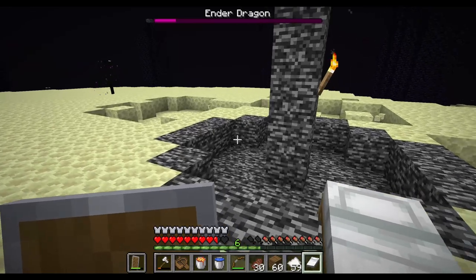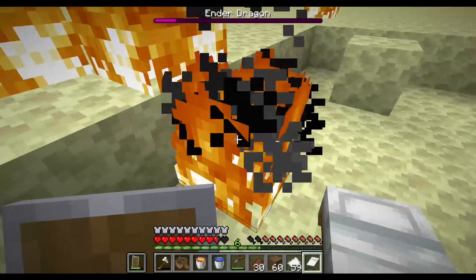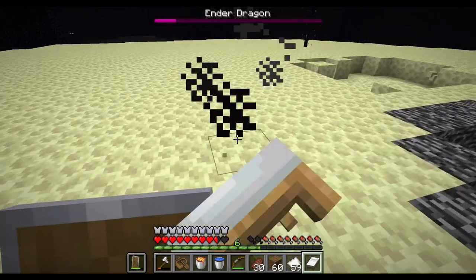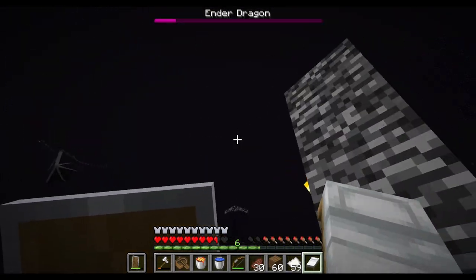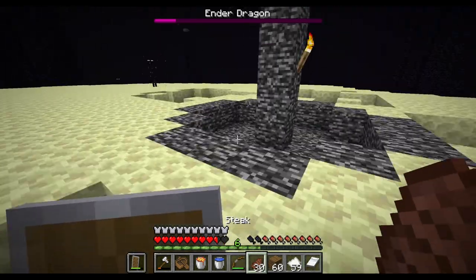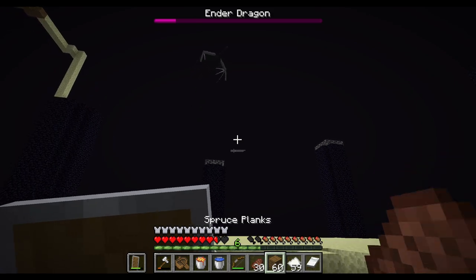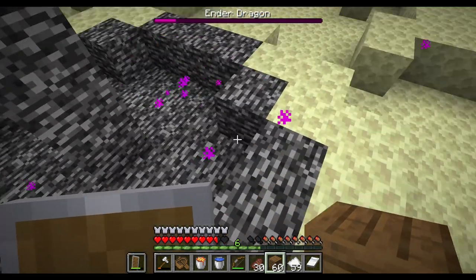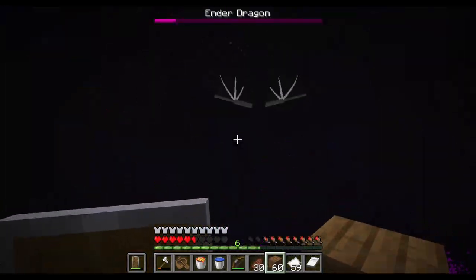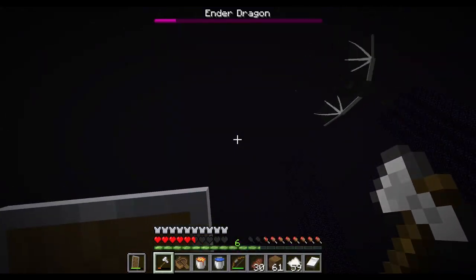There's so much stuff here. Come on down dragon. Although the flames can go out by themselves, this will help us have a better view around the island. So after this we can have access to the outer End island to find the elytra. Alright dragon come on down - oh no. Don't come down right now. You literally covered the entire portal frame - and get back to the overworld.